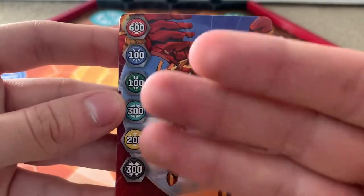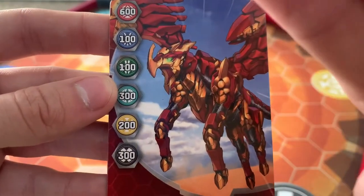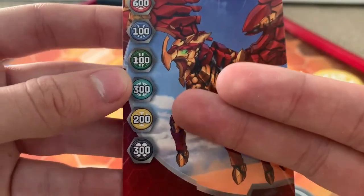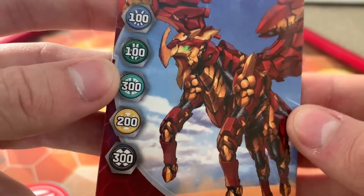Take a look at the cards. Here we have the gate card: 600 for Pyrus, 100 for Aquos and Ventus, 200 for Orlis, and 300 for Haas and Tharkis. Here we have — I forgot your name — we have him, looking detailed.